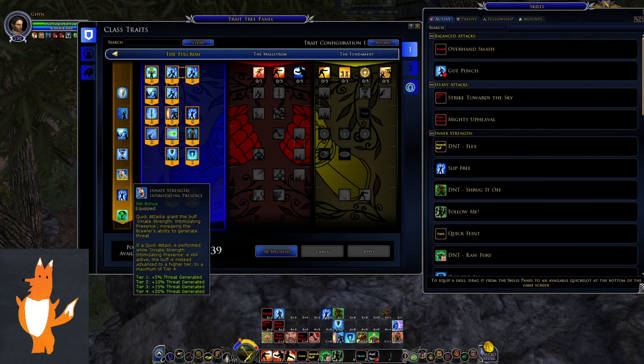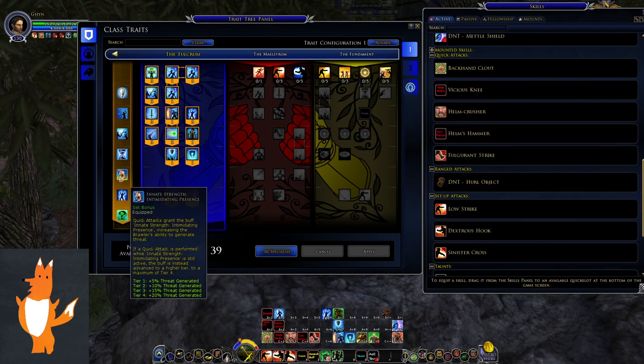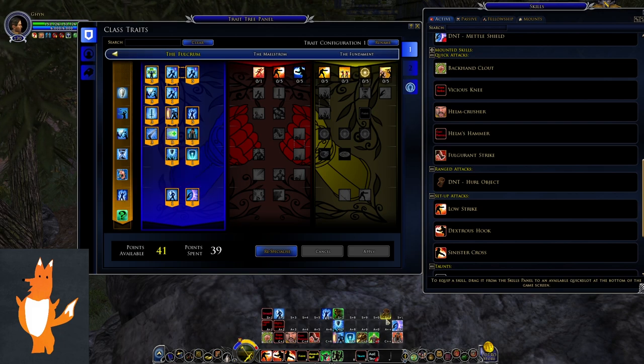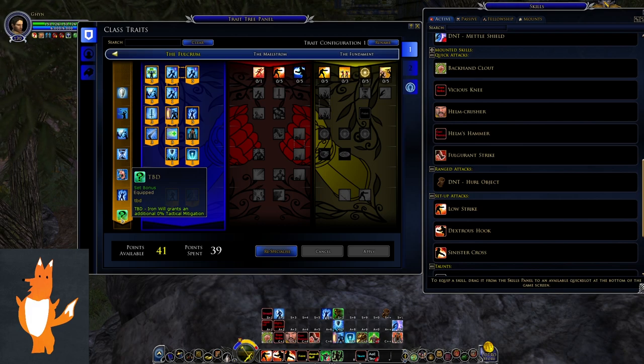The final Innate Strength is maintained by all the quick attacks, but it provides threat generation — I'm not sure how useful this is since you can rely on your taunts. We also have Strong Jaw and Nimble Feet: reduces the cooldown of your break-free skill and makes Iron Will's cooldown grant immunity to all CC for 6 seconds after use. The final set bonus is Iron Will granting additional tactical mitigation — amount not yet decided, probably around 5 or 10%.